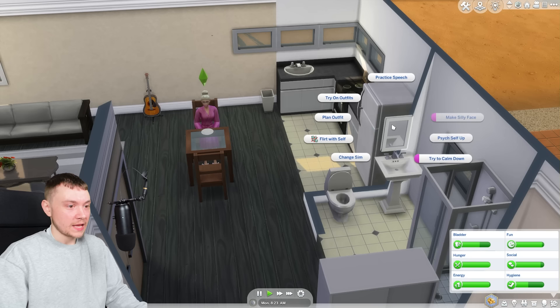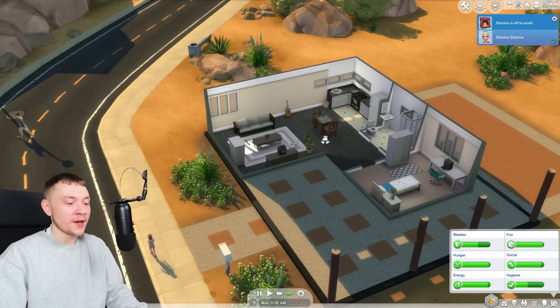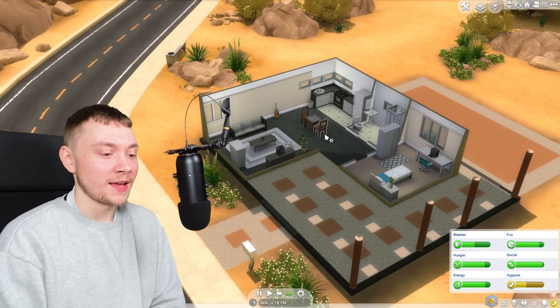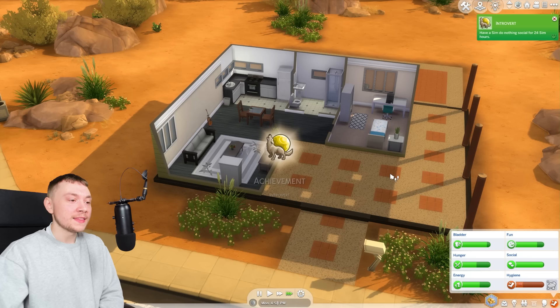I want to put Shanice in a good mood before work, so we're going to psych her up. Now she's confident — it is so easy to manipulate emotions in The Sims 4. Off to work we go. Without any packs installed, going to work is so boring because it's always a rabbit hole experience. It's not like Get to Work, for example, or Get Famous, which have live careers. I feel like live careers are a must for a live simulation game.